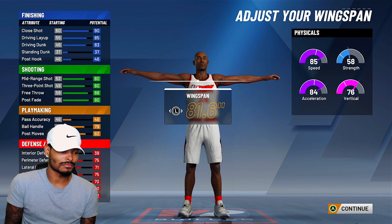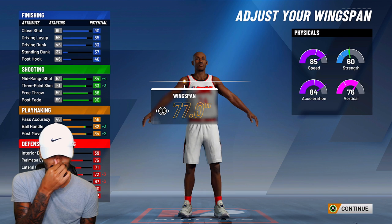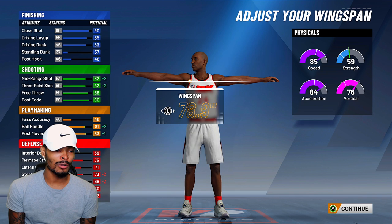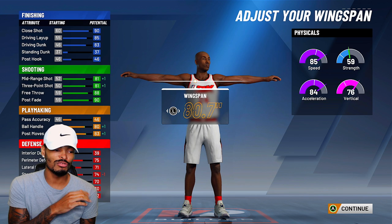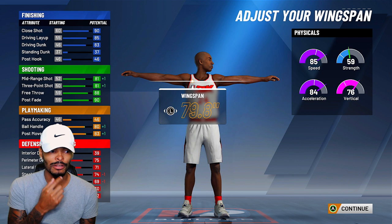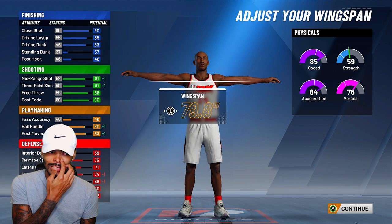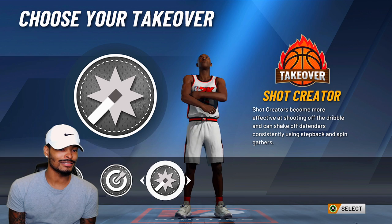Wingspan is very important. I wouldn't go to the lowest wingspan — I'd go around 80.7 or 79.8. If you go 80.7 you keep the block rating; if you go 79.8 you lose one on the block, but your three-point shot goes to 81, mid-range goes to 81, ball handling goes to 80, and post moves goes to 83. So we're going 79.8 on the wingspan.